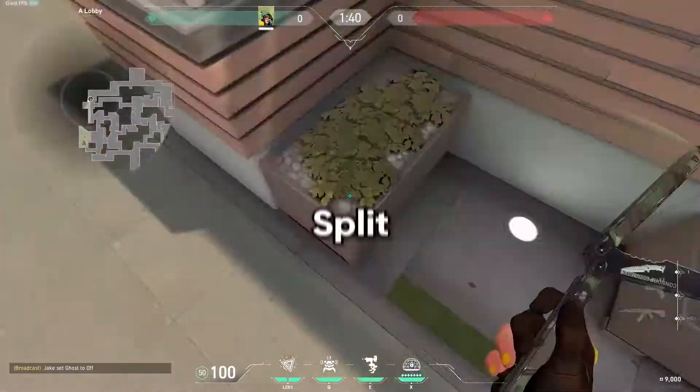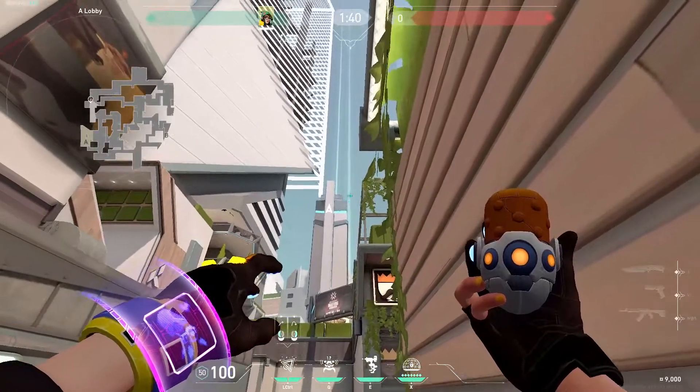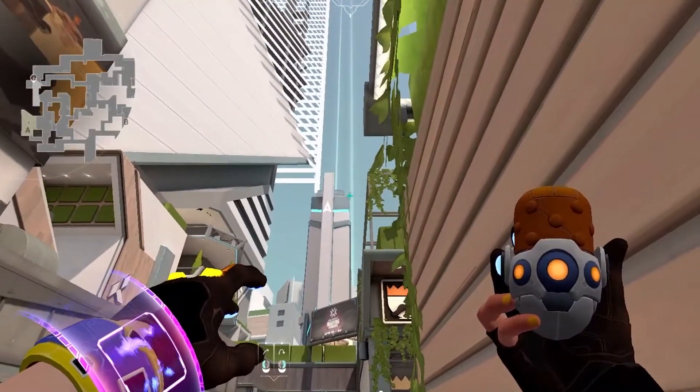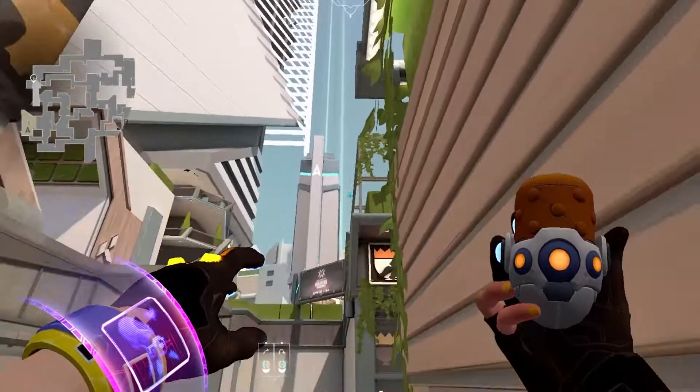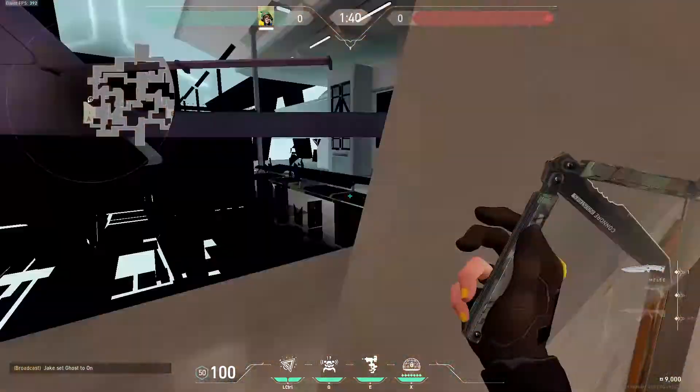For the second map we'll be going to Split. We'll go into this corner and put our crosshair around about this corner — you can see it right here. We'll put it just to the right of here so it is in line with this bar, then just throw and this will land on Default as well.